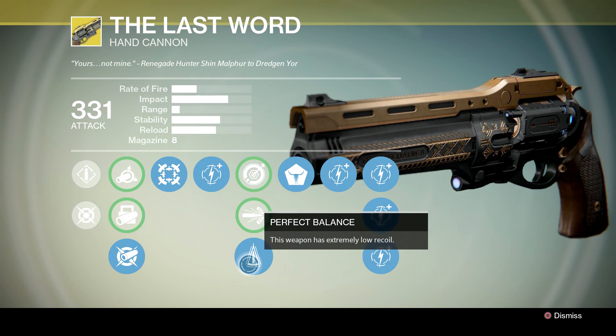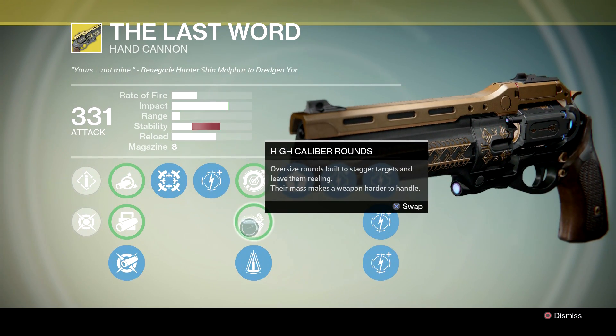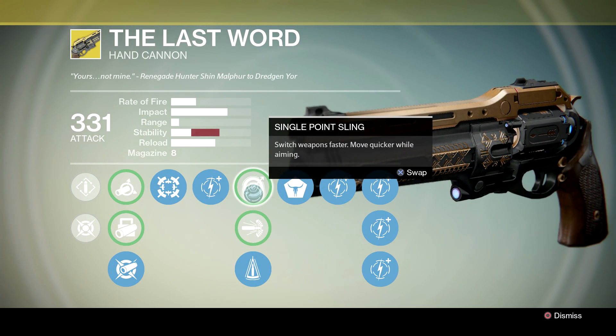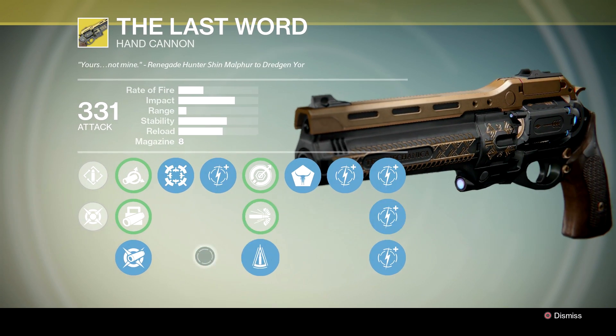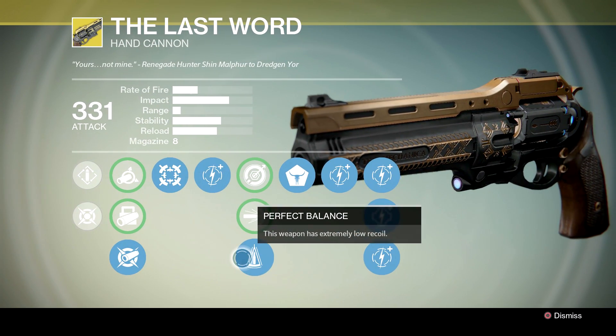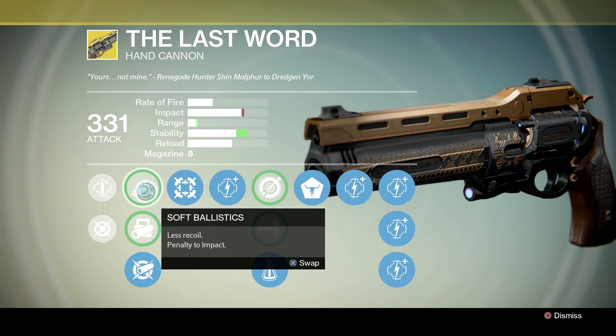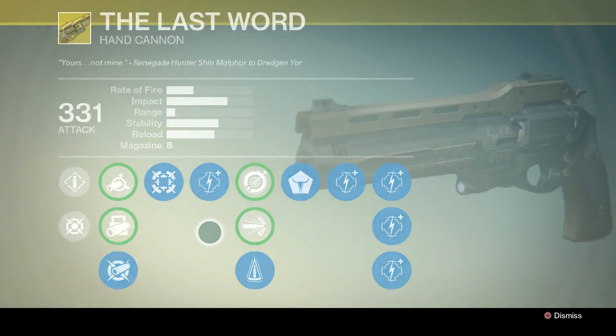Since you're decreasing stability, you want to use Perfect Balance, which makes your stability super high. As you can see, if you don't have Perfect Balance, your stability is very low — which you don't want in a full auto weapon of any kind. You want it to be as stable as possible.